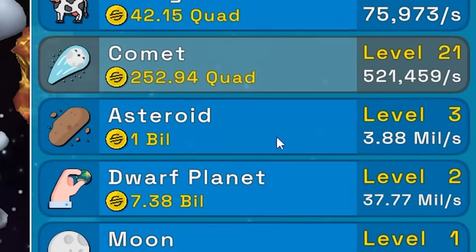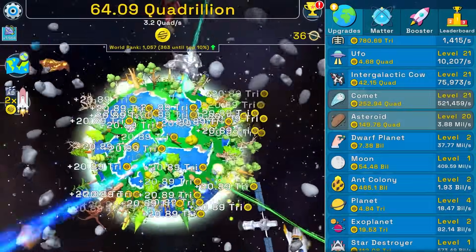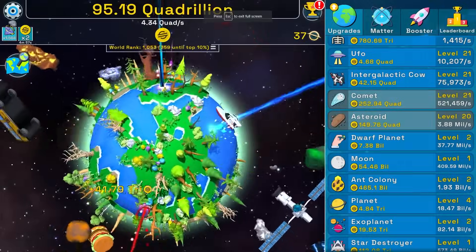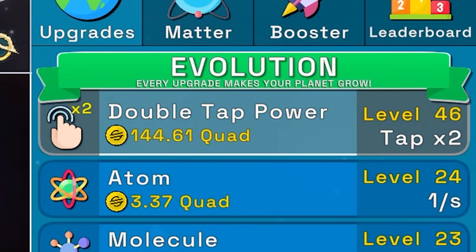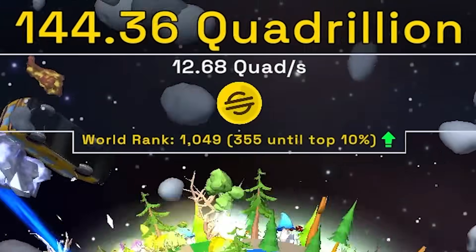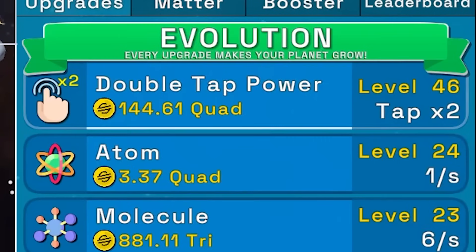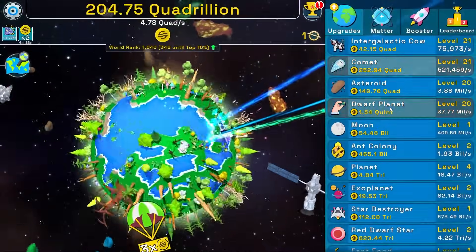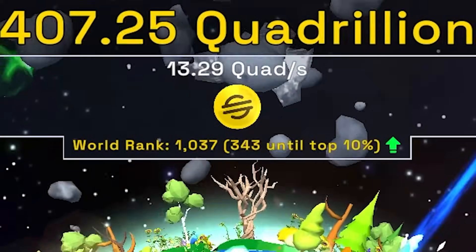Buying another Einstein. I don't know what brings my rank up — if I spend coins I still keep my rank, so maybe it's based on how much you've made total. Buying more asteroids — didn't lose any rank. Getting a 2x bonus again, then double tap power two levels. Now getting 12.7 quadrillion scam coins per second. One more black hole upgrade: 1.7 multiplier. Leveling up the dwarf planet to level 20.